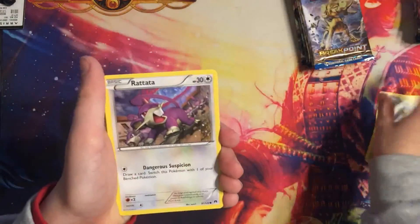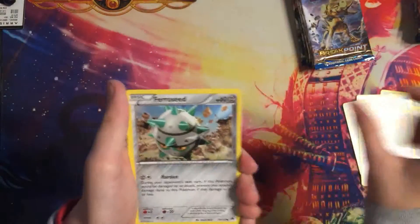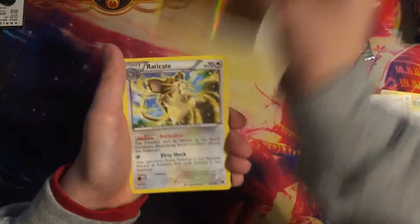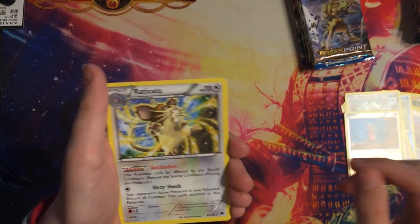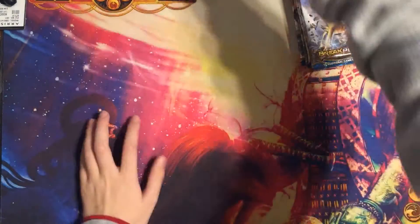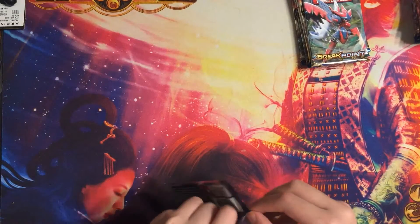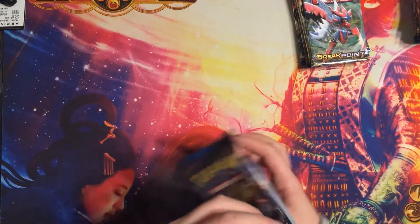Swoodoo, Bayleef, Rattata, Froakie, Electabuzz, Trubbish, Ferroseed, Gible reverse. Eradicate Break! Also, I forgot to tell you — there is a Break: Eradicate. I'm so hyped for that because it's terrible — my friend has it.